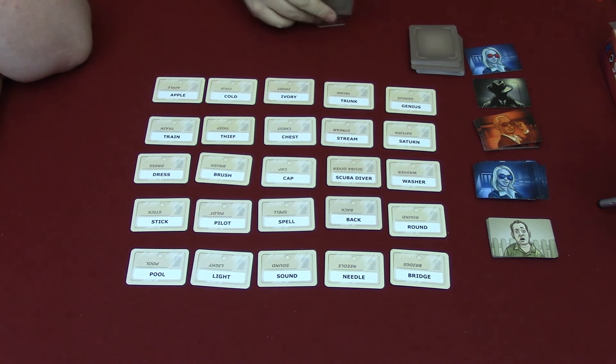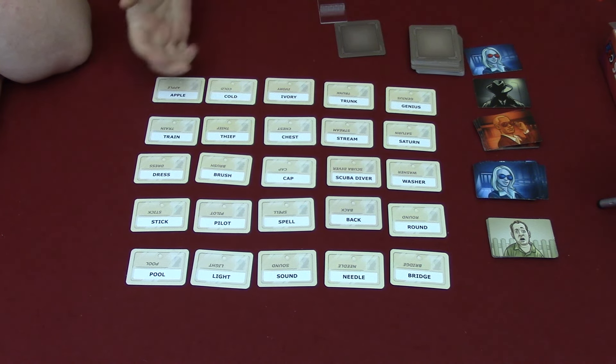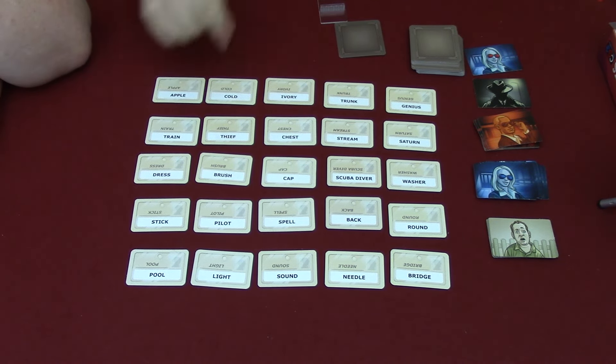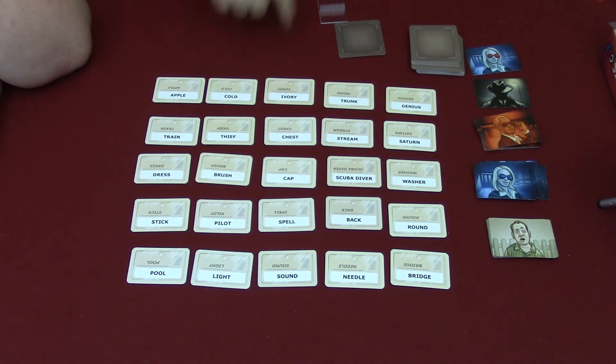Jennifer will have to guess — she could guess one and stop, or keep going. She wouldn't say the word; she would point at the card. If she guesses correctly she can keep going, and if she gets them all right, on her next turn when given another clue, she can take an additional guess for a previous clue.